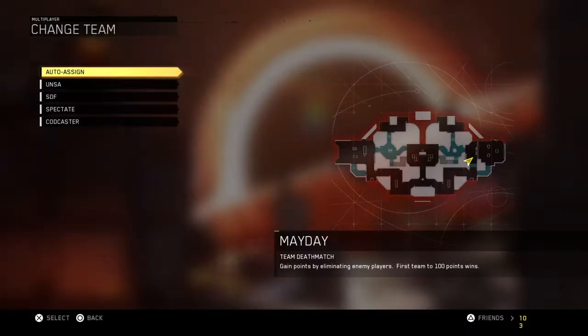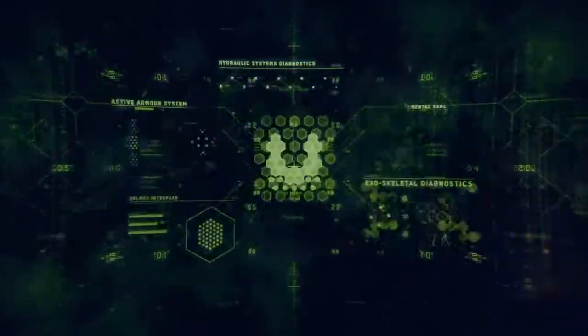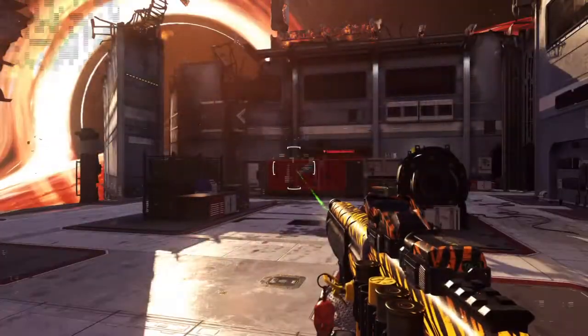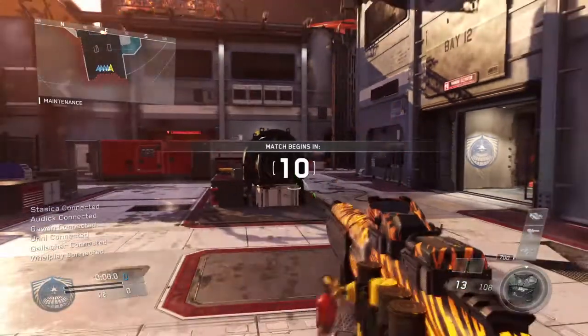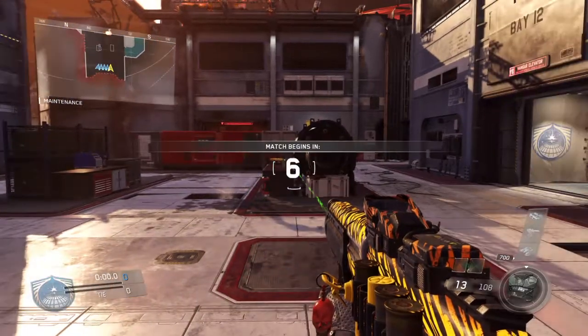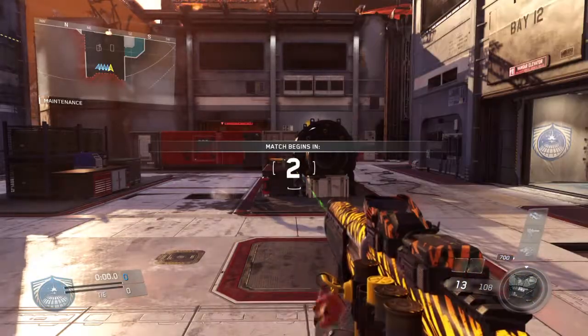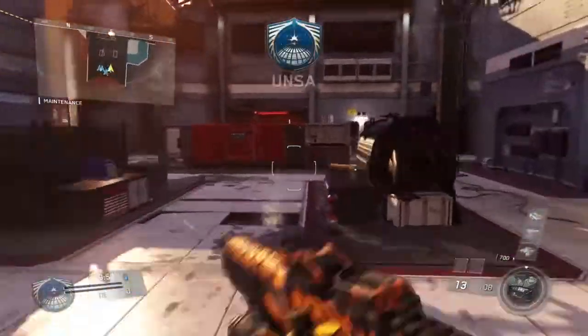Yo guys, Hazard Entity here. I am back and today I'm going to be trying to use the Rack 9, which is a warrior overpowered shotgun, and I know that because I have been playing against people and they have been using this gun and I've just been being annihilated with this, so I decided to use it.